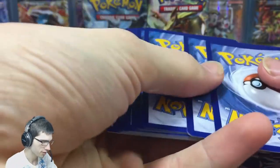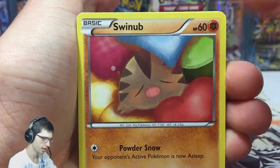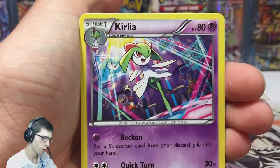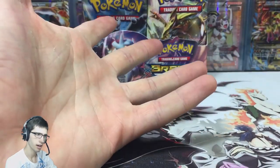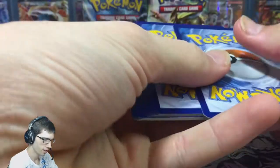So we're on pack number five. We've got Axew, Pansear, Paris, Swinub, Sandshrew, Granbull, and another Parallel City — little spoiler, nothing too big. I did pull a Parallel City in the first part, and I mentioned that Parallel City is usually about two in a booster box, so I wouldn't be surprised if that's all we see in this box. If we get an extra, I'll point it out, but I wouldn't expect another one.